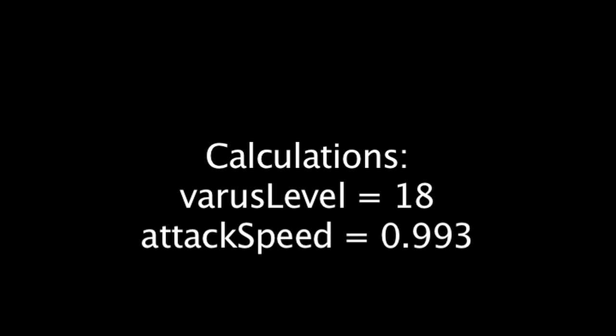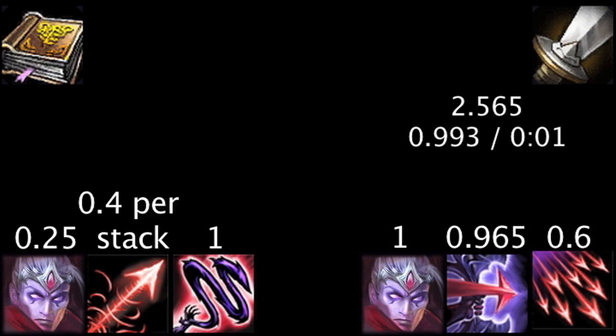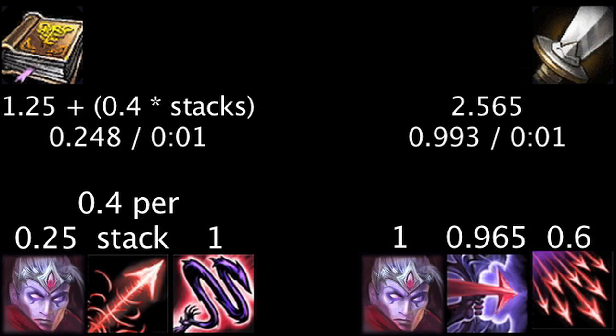For these examples, we'll assume Varus has his base level 18 attack speed of 0.993 and is attacking a target with 2,000 health. One point of attack damage will grant Varus 2.565 damage on his auto attack and abilities, and his auto attack will gain 0.993 damage per second. One point of ability power will grant Varus 1.25 damage on his auto attack and abilities, plus 0.4 damage per Blight Stacks detonation. His auto attack will gain 0.248 damage per second.